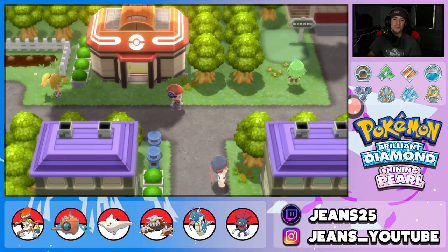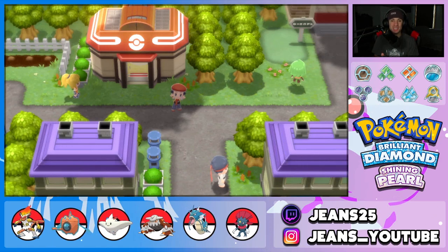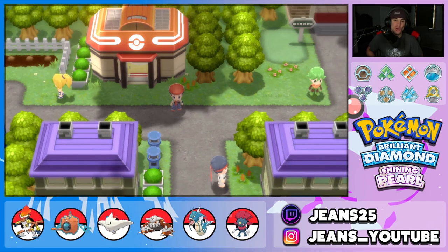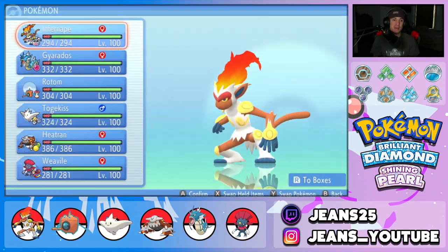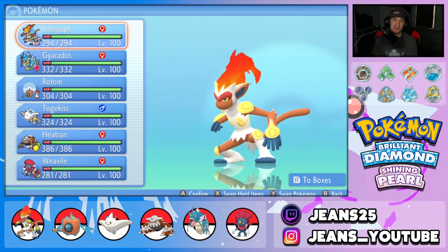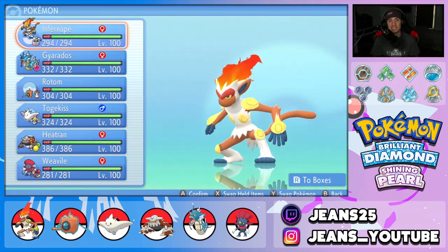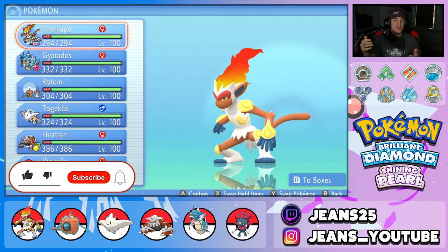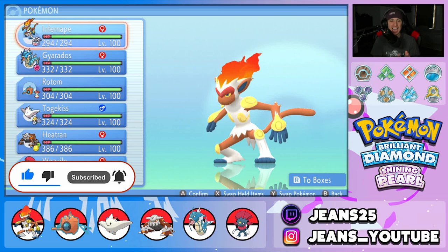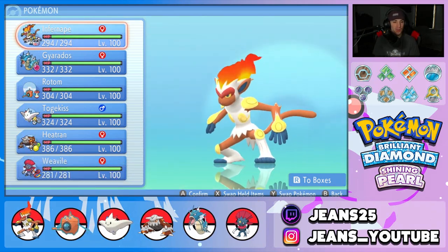What's going on YouTube, Jeans here, hope you guys are having a wonderful day. Today we are back bringing you some more competitive VGC double battles for Pokemon Brilliant Diamond and Shining Pearl. In today's video we are going to be showcasing an absolute banger of a team — we got ourselves a choice band Infernape squad with Life Orb Gyarados alongside it.